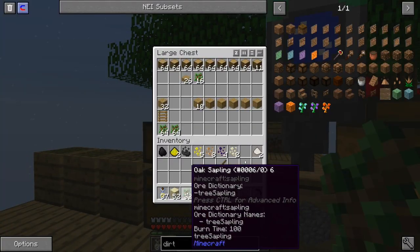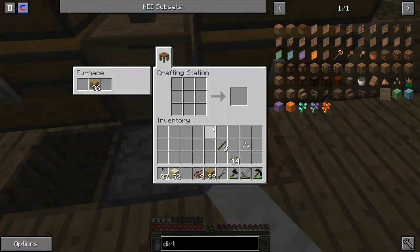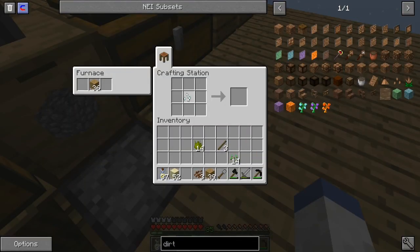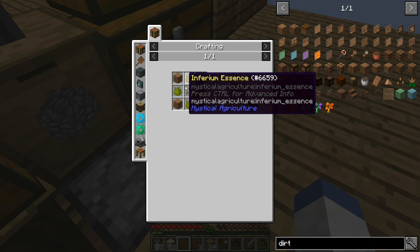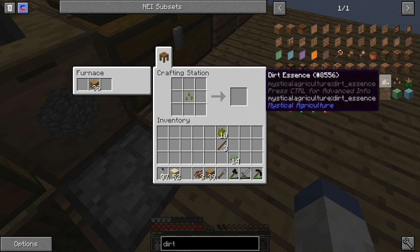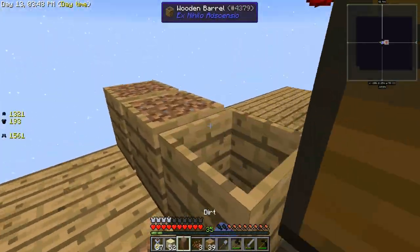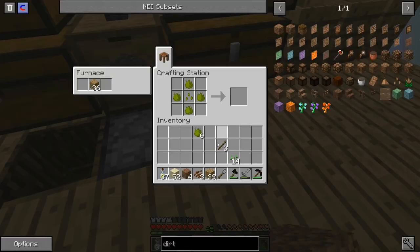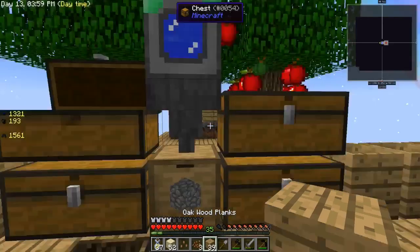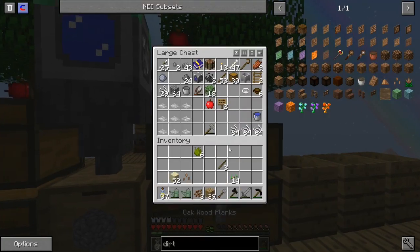Alright, so we'll let those grow. Let me put this other stuff up while we wait. I'm gonna need inferium — yes, it's an inferium seed. Four pieces of inferium — this is very base tier stuff. There, there, there, there. Okay, so that makes a dirt seed. Now I have a watering can — I actually think I have two; I must have made an extra on accident and didn't even realize it.